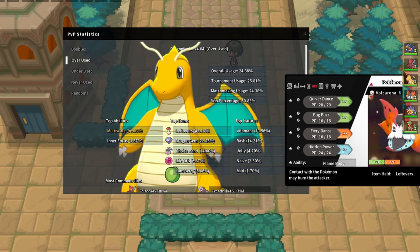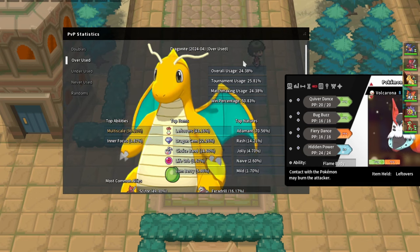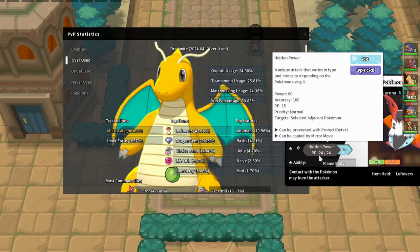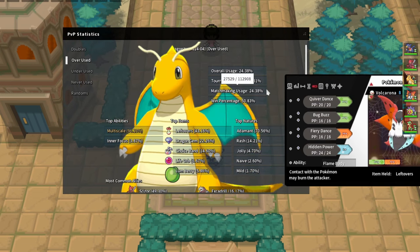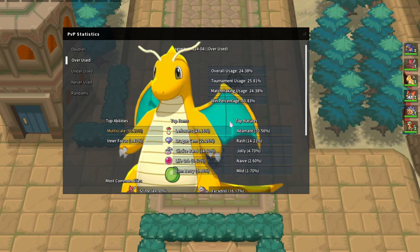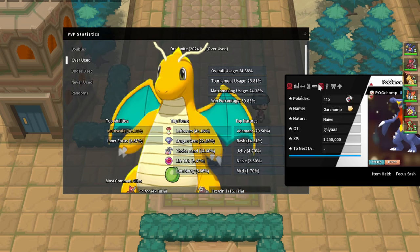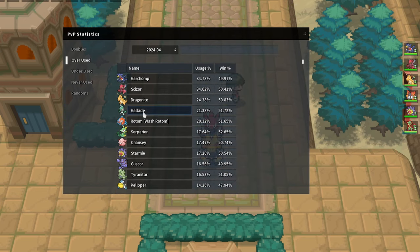We have Hidden Power Ice on Volcarona - Volcarona actually does die to a plus one Dragon Claw, so in some situations when I have Volcarona and their only answer is Dragonite, I'll just attack instead of Quiver Dancing. Dragonite actually lives a plus one Hidden Power Ice if you don't have rocks. That's why it's nice to have Scizor in the back - you can stop Dragonite by chipping it low enough and then Scizor can pick it off. You can also use Garchomp's Rough Skin to break the Multi-Scale.